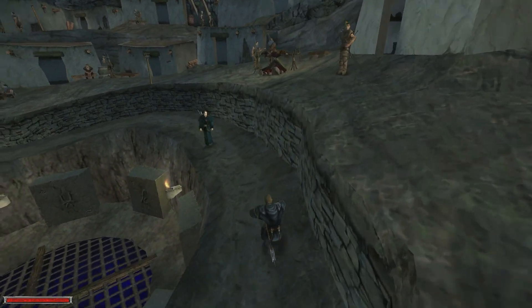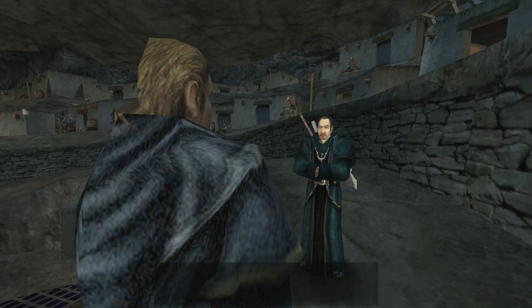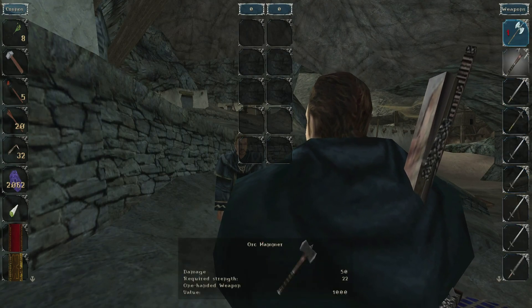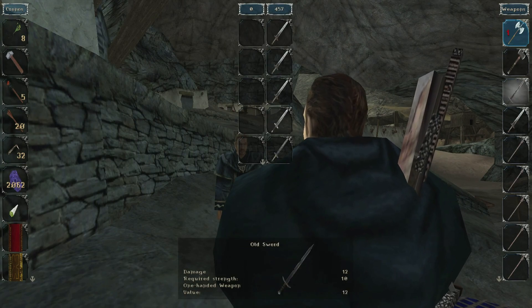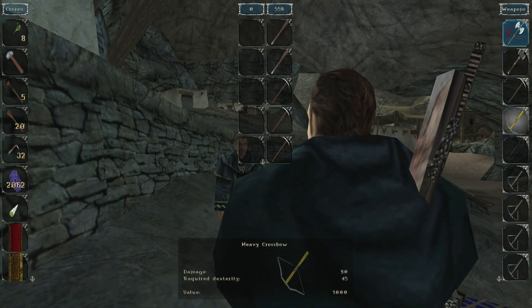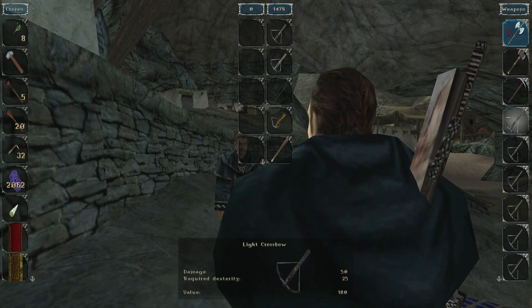Anything else we should take care of in the Free Mine before we go on? Let's see if there's anything interesting to sell. Need to remember to keep a bow at hand because we'll need that in the Sleeper's Temple. This spell book is expensive.